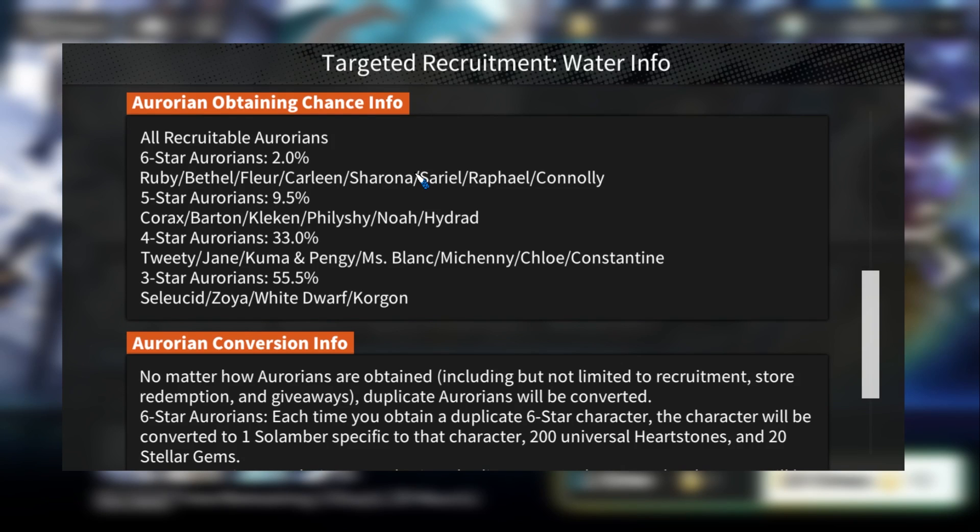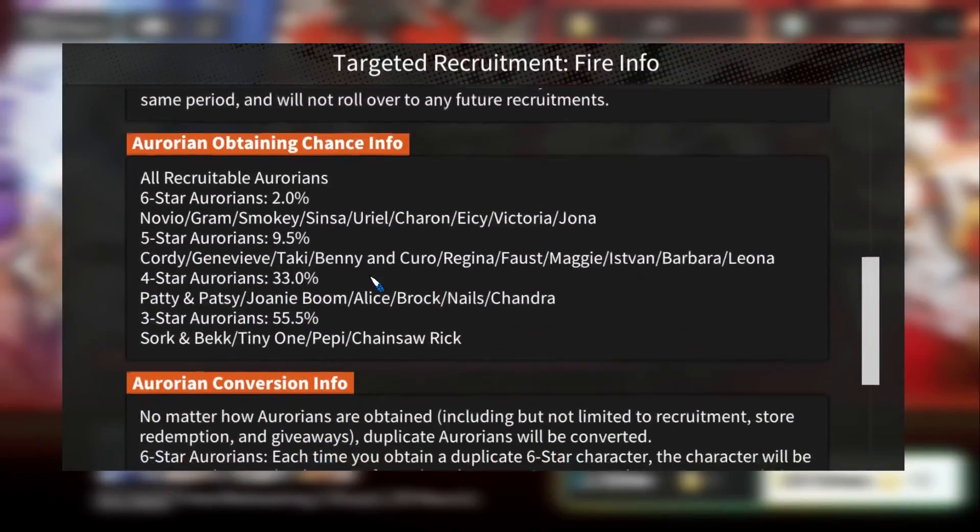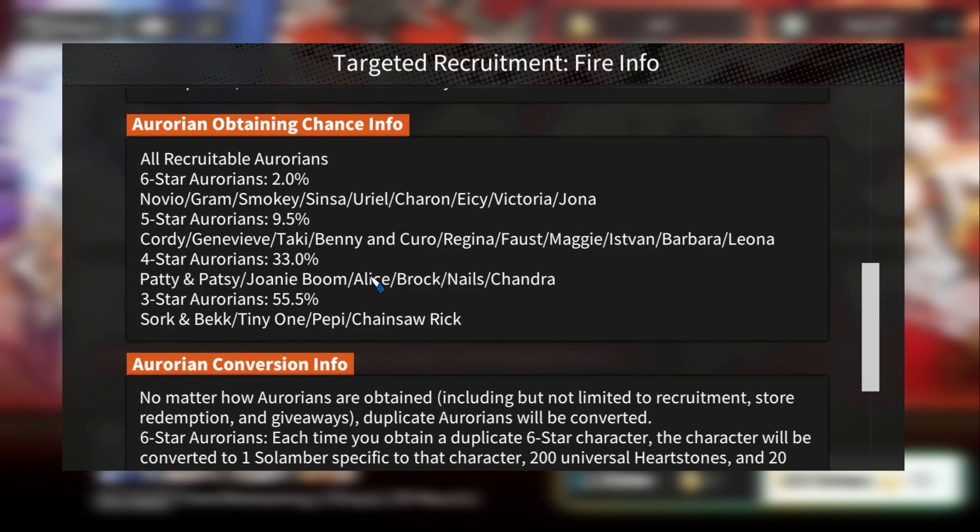The scenario where you should NOT summon: you only need one or two copies from the banner to complete your team. Let's say you have a strong fire team with Sensa, Charon, AC, and others, and you're only lacking Novio as a healer — don't summon on this banner just for one or two units. It's not worth it. It's better to wait for the rerun on the rotating recruitment banner.